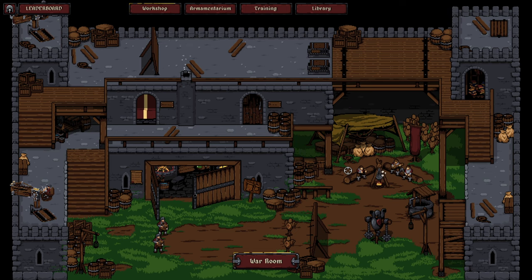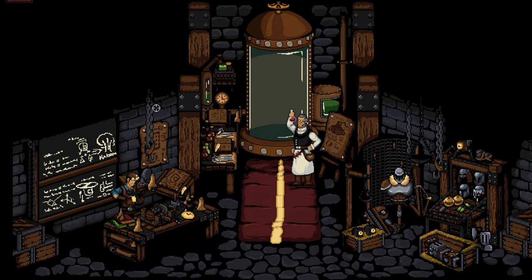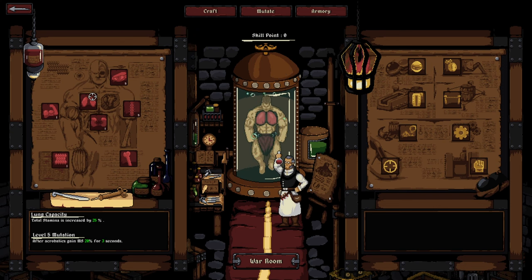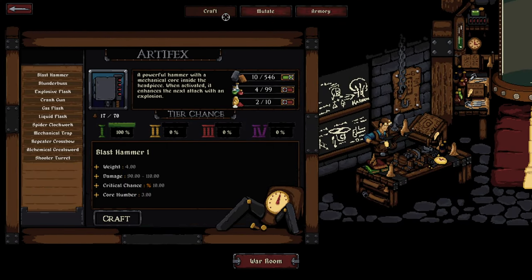So let's answer the question: what is Castle of the Alchemist really? It is a game where you take the role of a highly mutated, first-of-a-kind warrior that is trying to help reclaim the Castle of the Alchemist — a bastion of free-spirited minds and researchers that has recently been overrun. The game features you in that protagonist role with quite a few notable features.